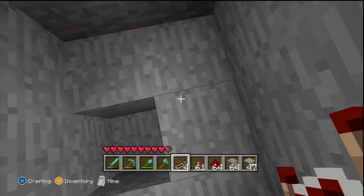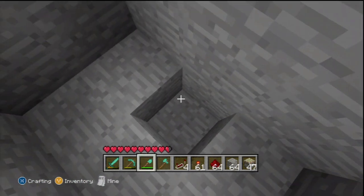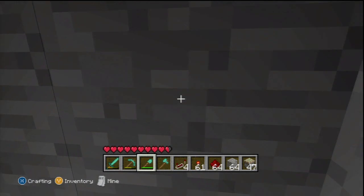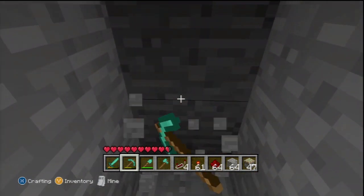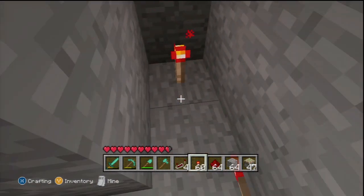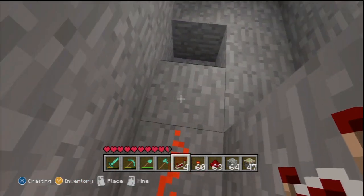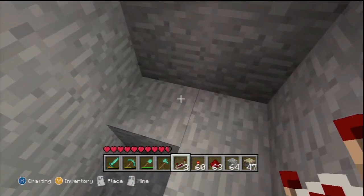First things first, when you come down here and set this up, this is what's basically going to happen. You're going to need to plant a redstone torch there, then put a piece of redstone and a repeater there, then put another repeater on.